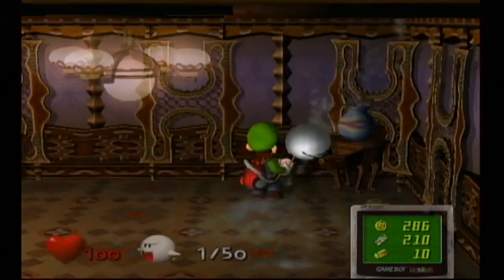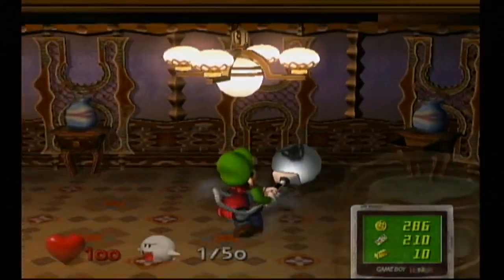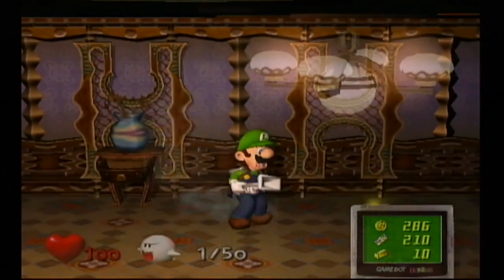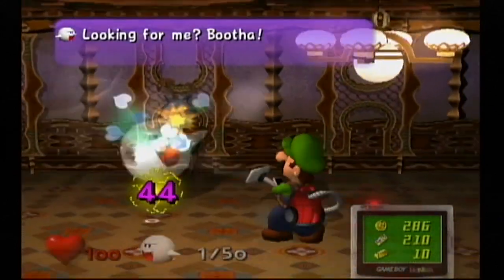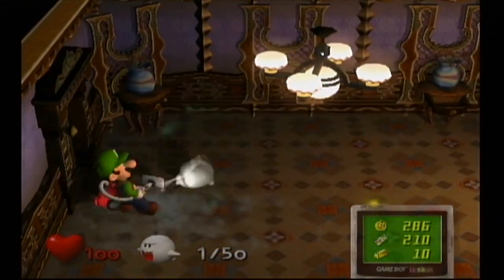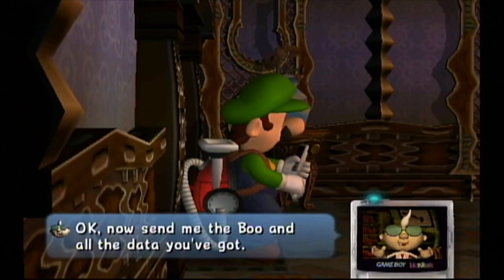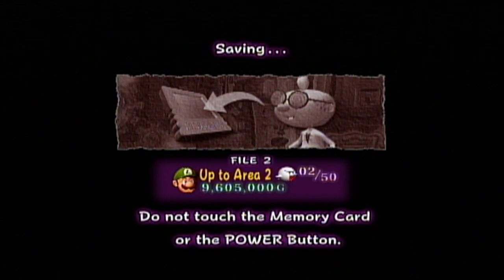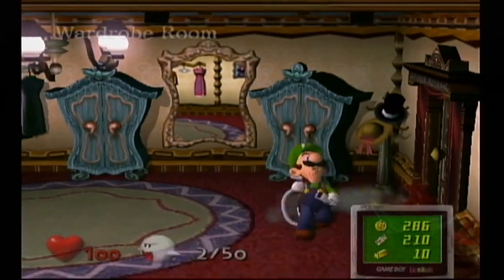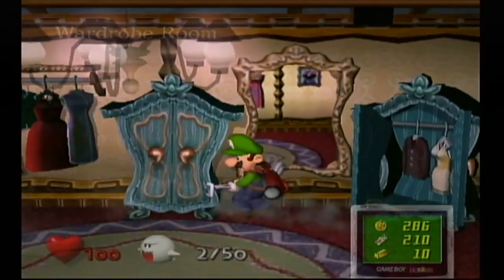A boo can appear in two possible locations — one will actually have the boo, the other will just have a boo ball, which does nothing, and a boo bomb. You see, these boo names are puns off of stuff you'd see in real life — like 'Bootha' is a pun of 'booth.' I am deeply disappointed in Nintendo for not having a boo called 'Bootiful.' I just don't know why they wouldn't have that.